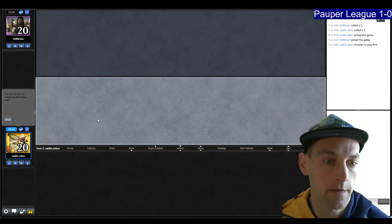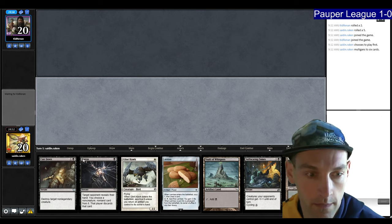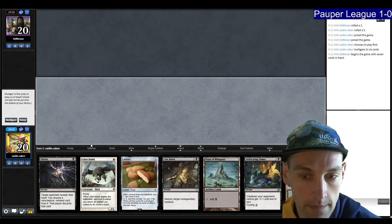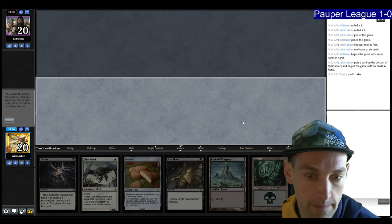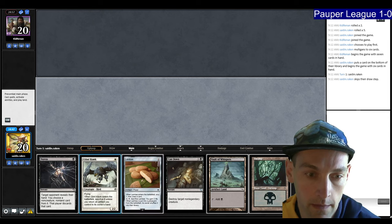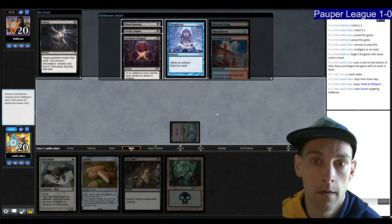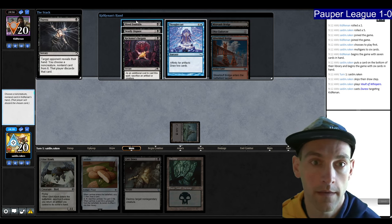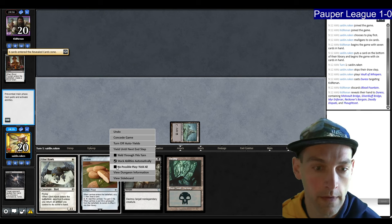Round two versus Kid Renan, who likes to play Affinity. We have no lands — we're going to mulligan. We keep a hand with Cast Down and Duress, putting back the Suffocating Fumes since that's not good against Affinity. Let's try Duress and see what they're doing — I'll take the Blood Fountain, which gives them the most value.